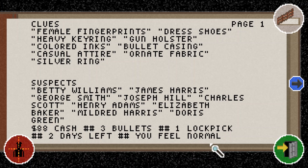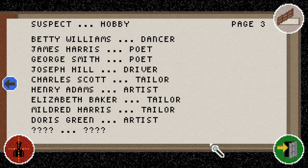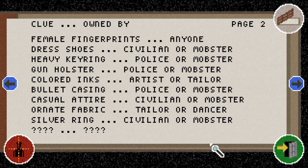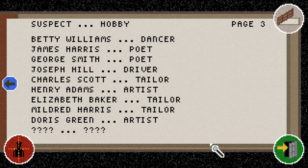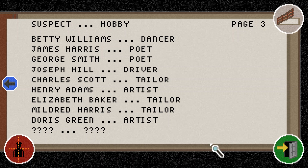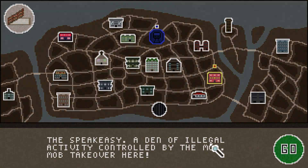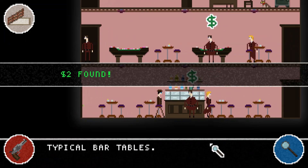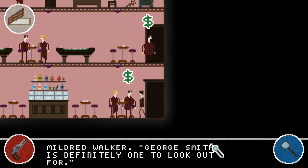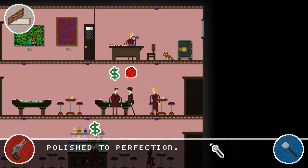Going back to our journal, we found a silver ring and some ornate fabric. We have Elizabeth Baker the tailor — three tailors, and maybe two are female. We also found Mildred Harris who's an artist. The silver ring doesn't help us much, but the ornate fabric pins it down to a tailor. I think we need to go to one more location — the speakeasy, filled with mob members. This is practically the last day of the case, so this will either make it or break it.